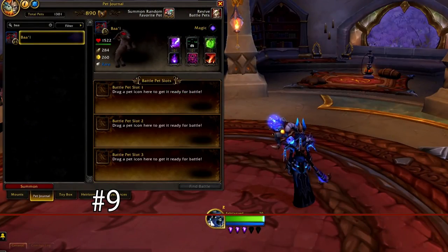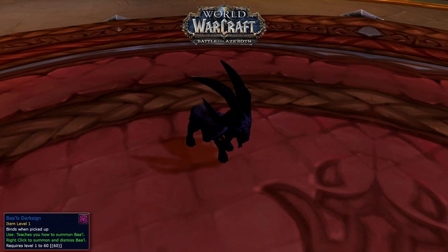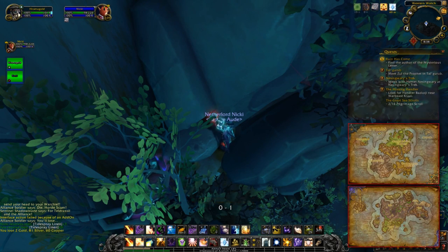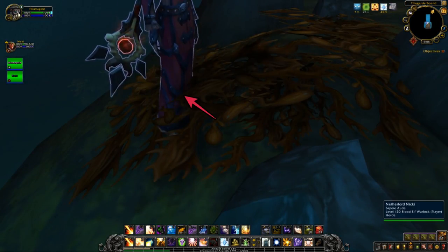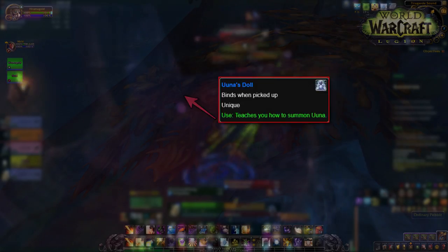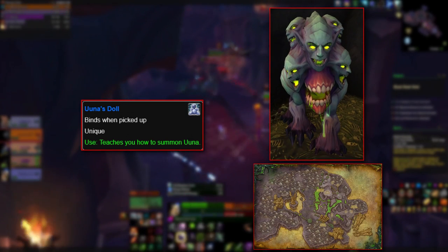At number 9, we have another secret battle pet, Baal. This secret demonic goat pet was added in BFA, and requires the player to click on a series of pebbles in a specific order, which can be found across the Broken Shore, Kul Tiras, and Zandalar. This is not the difficult part, however, because to be able to access Baal, the player needs to have another secret pet from Legion unlocked, which is a pet named Una. Una drops from the Mini Face Devourer in the Antoran Wastes in Argus with a 28% drop rate.